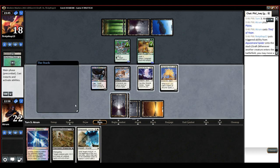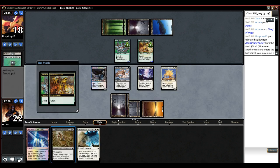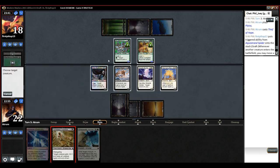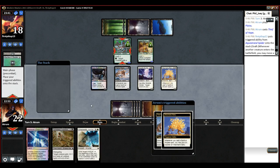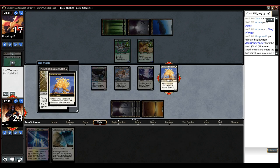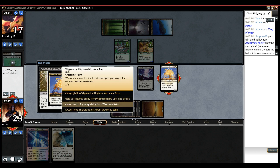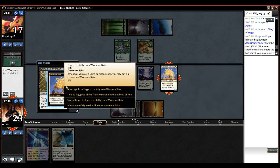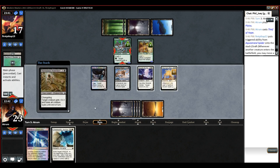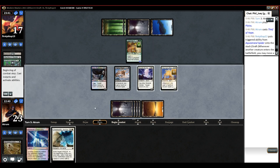Do you want to graft onto my Baku? That'd be great. Go for it. Do it. No? Fine. Your 3-3 dies for that. Your 3-3 will pay the ultimate price — except we're not playing Ultimate Price, which is actually pretty good in this format. One of those few formats where you actually would not mind playing Ultimate Price.